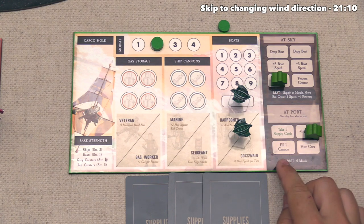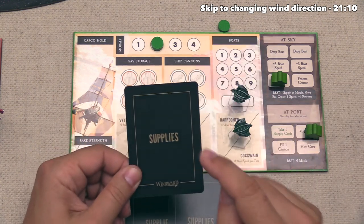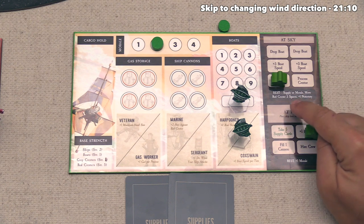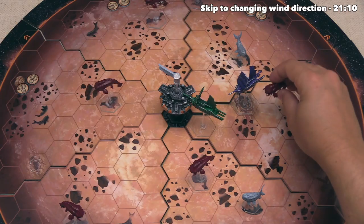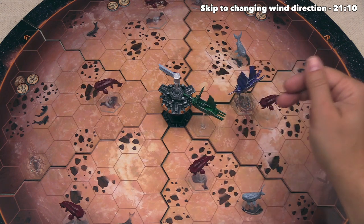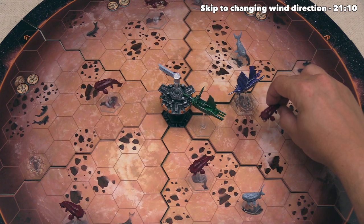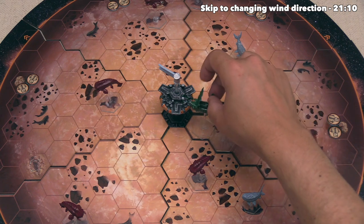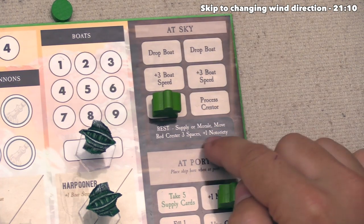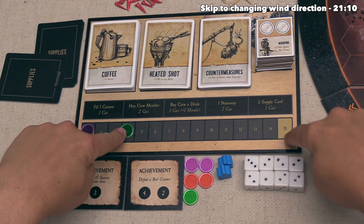The green player ends their turn at sky, so they discard a supply card to satisfy the rest penalty. The red Crestor in their zone now moves three spaces towards them — it cannot move onto a spot with another player's airship, so it takes a different route, ending up just behind the green player. Since green is still at sky, they gain one notoriety. On their first turn, the green player achieved four notoriety out of the fifteen needed to end the game.